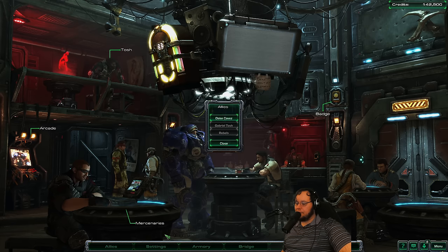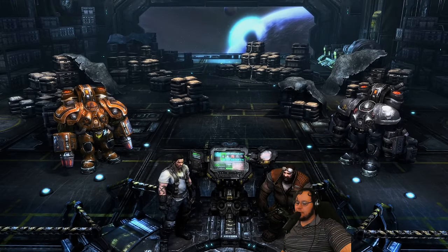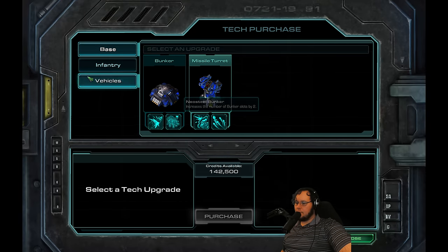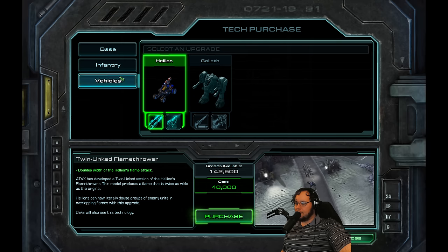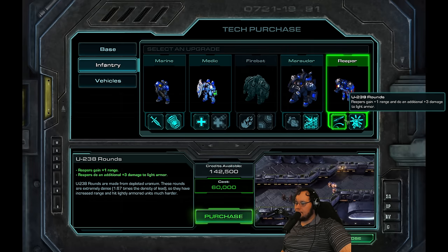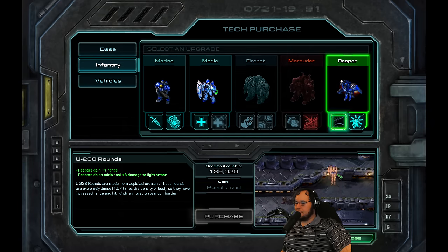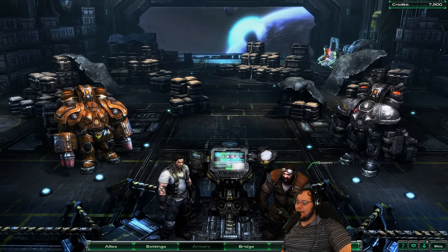Thank you. Where next? Thank you guys for the subs by the way, really appreciate them. Ooh, Planetary Fortress, Perdition Turret. Yeah, do we get Selendis if we kill the doctor? That is actually a very interesting thing to think about. And then Perdition is interesting as well. Plus 10 versus light, doubles the width of the flame — yeah, that's not really worth it. Whatever, get some reaper upgrades. It's bad decision mistakey time.